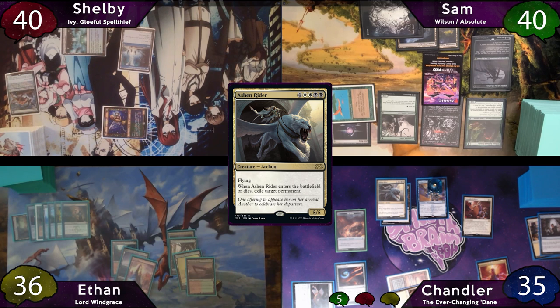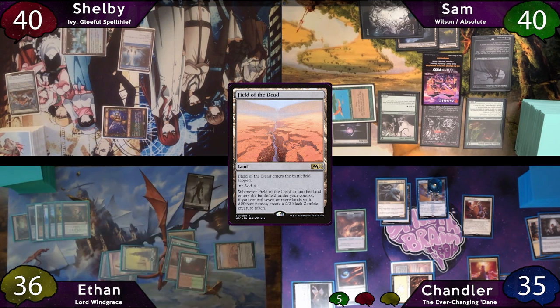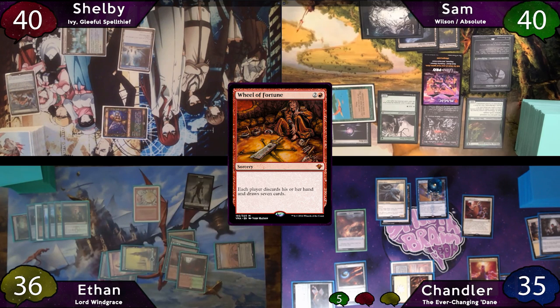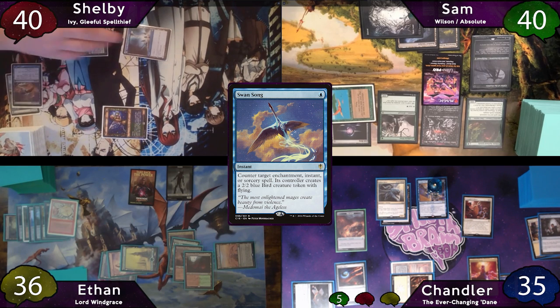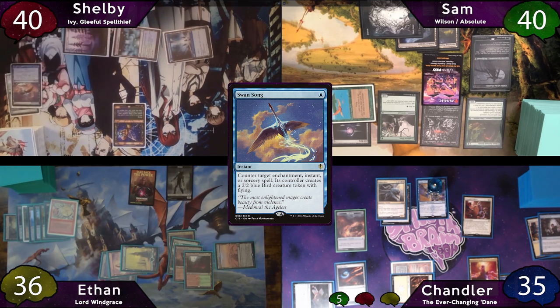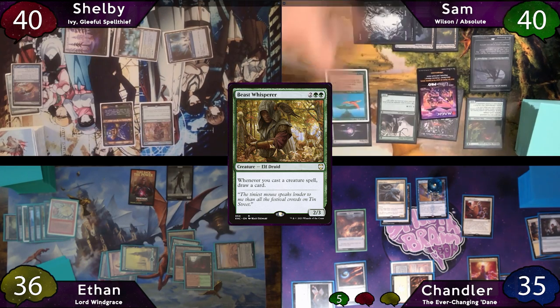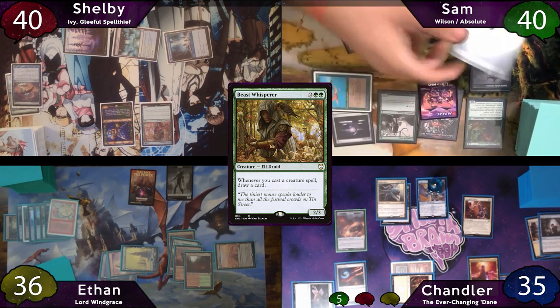Chandler passes to Ethan, who starts off with a Field of the Dead triggering when it enters. Ethan taps for 3 and casts Wheel of Fortune, but Shelby decides to cast Swansong on it — he likes his hand and everyone else has already dumped theirs, so refilling seems bad. The spell is countered and Ethan gets a 2/2 with flying. On Shelby's turn, he replays his Snow Forest and taps for 4 to cast Beast Whisperer, then attempts to pass to Sam.